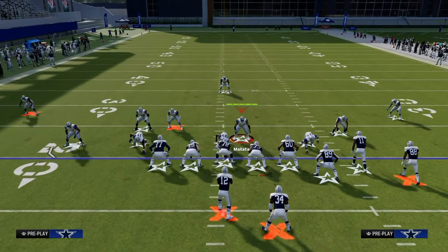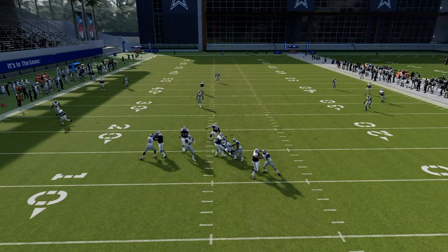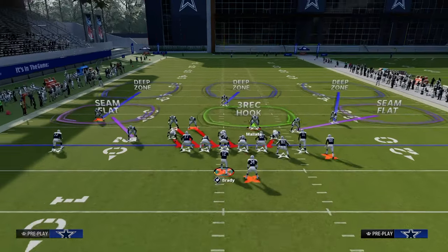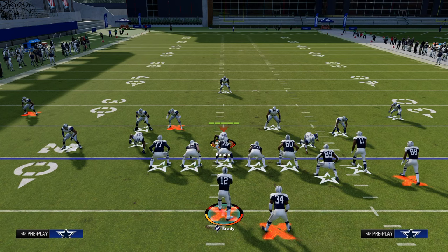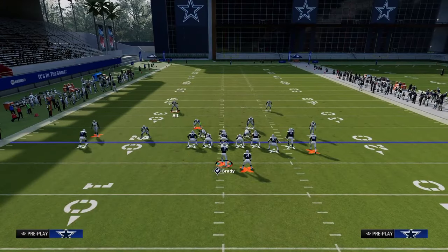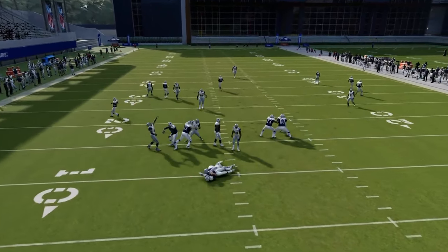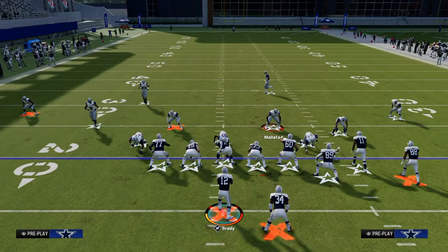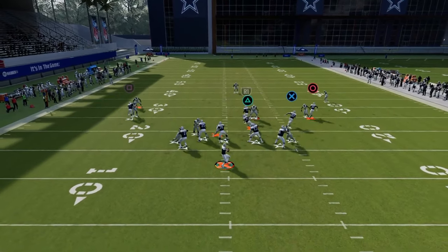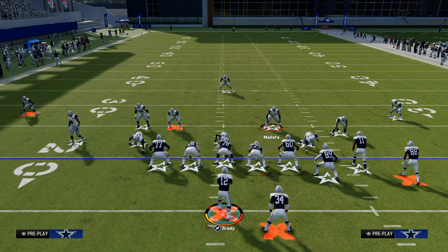In Madden 24, the best way to blitz is really through the A-gap, and specifically through the left side. Most people are running their defenses with auto flip off because pressure from the left side is really the biggest challenge this year. They could send a five-man blitz with the A-gap and the slot corner — see how it keeps coming through that left side consistently. One of the best methods in Madden 24 to pick up any A-gap blitz is to just slide to the right, and you can pretty much pick up this blitz.